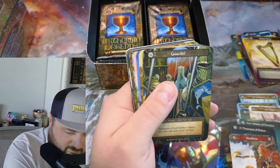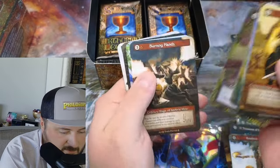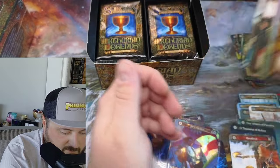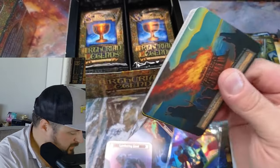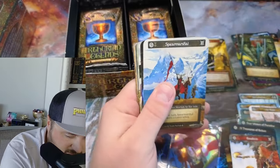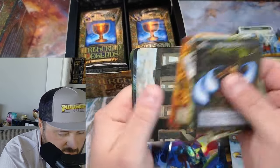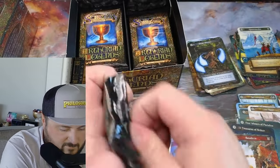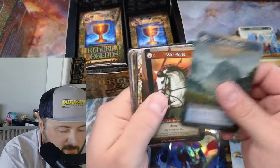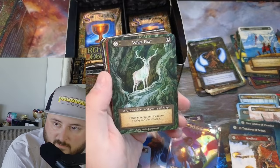Guards. Ominous, Shameless, Finwife. Well, I'm not quite bleeding - it is but a flesh wound. No cards were bled on during the filming of this video. Magic Missiles. Where's the Grand Old Boar - I just haven't pulled one in like millions of boxes. White Heart - okay, that's our unique.